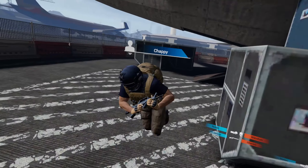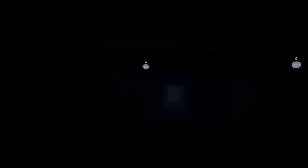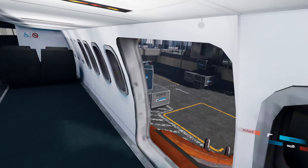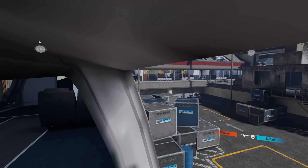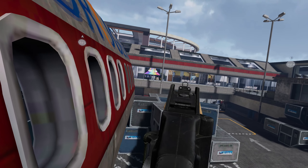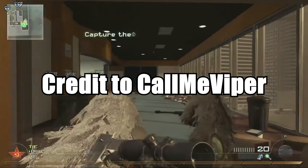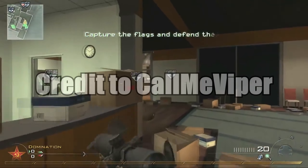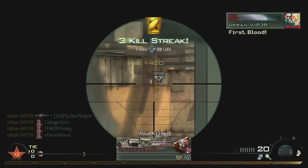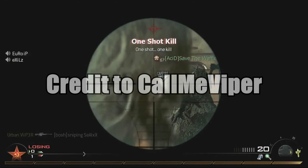Number three, Terminal. A unique airport setting that's home to one of the most controversial Call of Duty campaign missions ever. There aren't any NPCs to mow down in VR lobbies, but this seems to be a fan favorite for sure. Number four, Highrise. We've all seen this map a thousand times in montages, and the start of each round has snipers line up collaterals and kids going crazy in their mic. Classic Call of Duty.